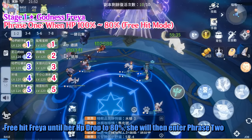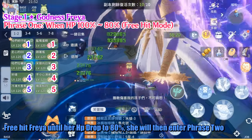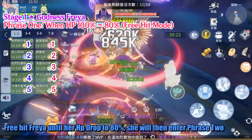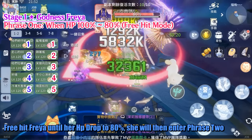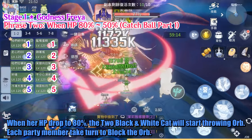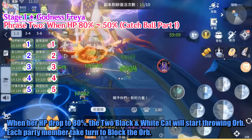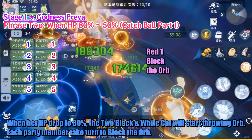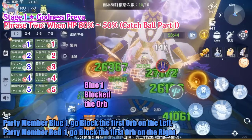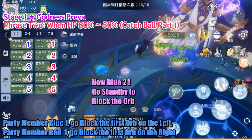Pre-hit Freya until her HP drops to 80%, and she will then enter Freya's phase 2. When her HP drops to 80%, the 2 Black and White Cats will start throwing Orbs. Each party member takes turns to block the Orb. Party member Blue 1 goes to block the first Orb on the left, and Party member Red 1 goes to block the first Orb on the right.